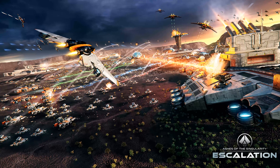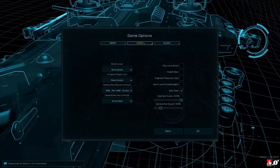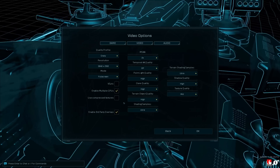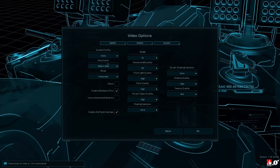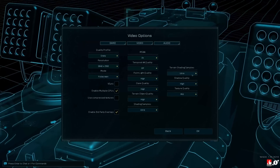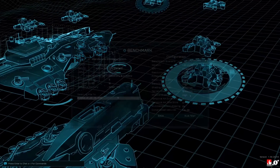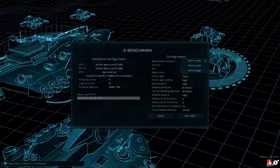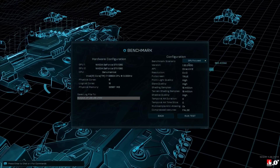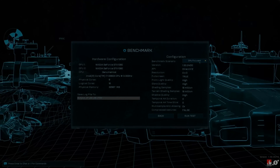Moving on to Ashes of the Singularity, running in DirectX 12 mode. The settings I used were a resolution of 3840 by 2160 with multi-GPU enabled so SLI has been activated. I'm using the Crazy preset. I ran the GPU Focus benchmark — there are two modes, CPU and GPU, and since we're testing DirectX 12 on the GPU itself I opted for GPU Focus mode.